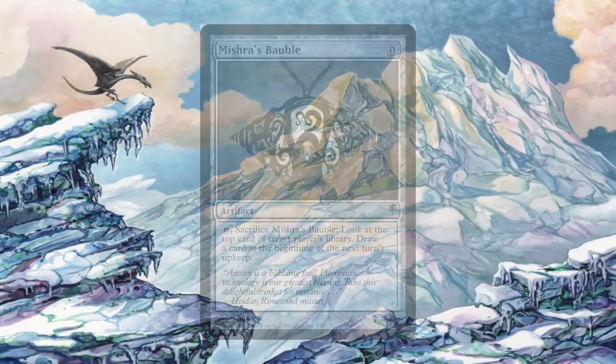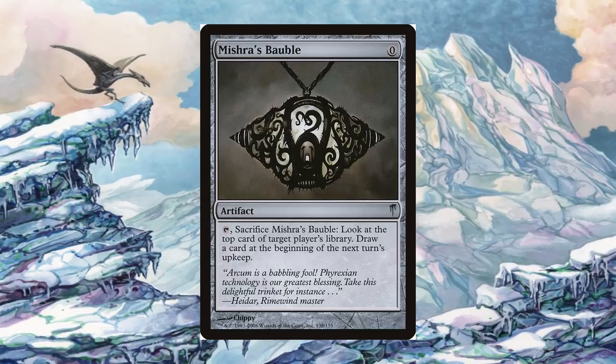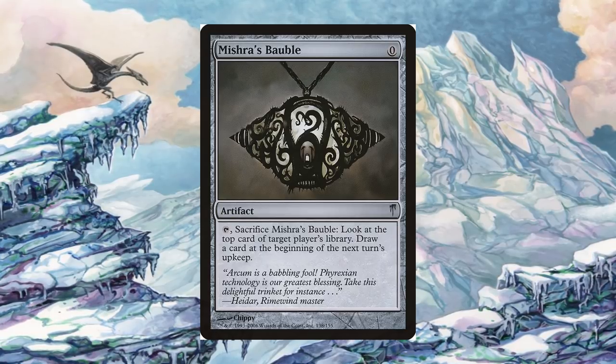There was the card Mishra's Bauble, which was an artifact that, when sacrificed, would let you look at a target player's library and draw a card the next turn. This didn't see any play until the mid-2010s when it started to become more popular in the deck style known as Death's Shadow.